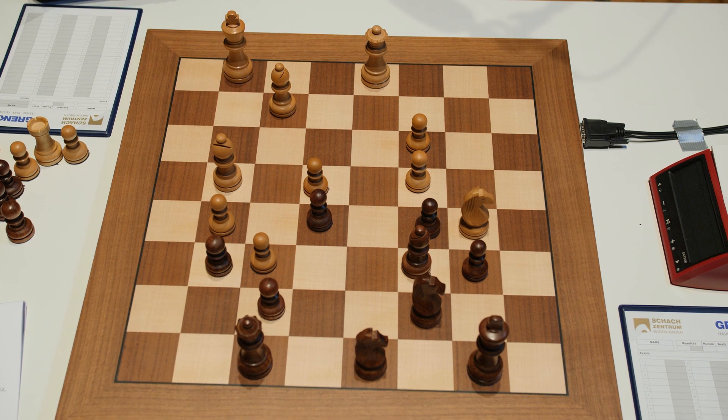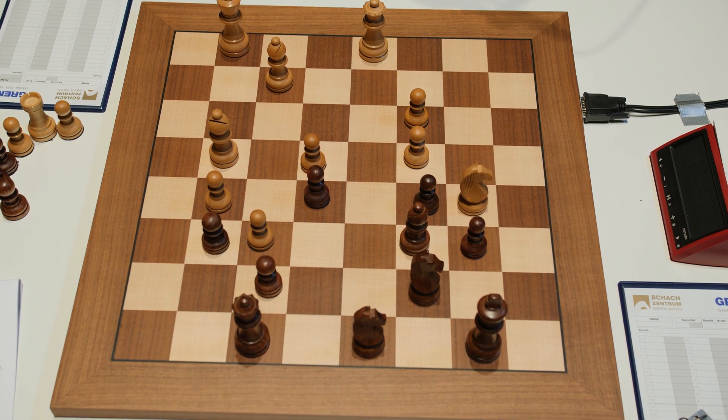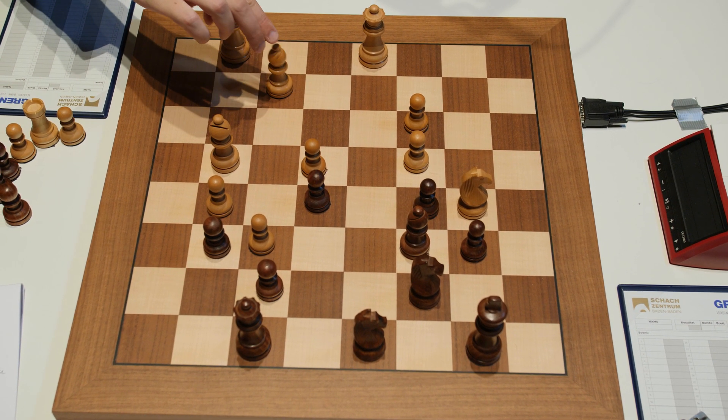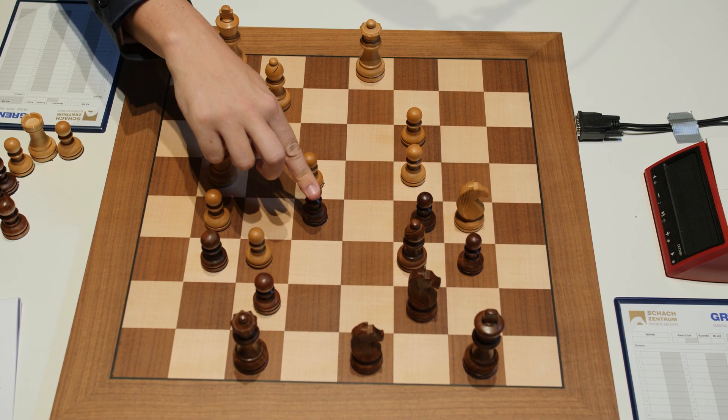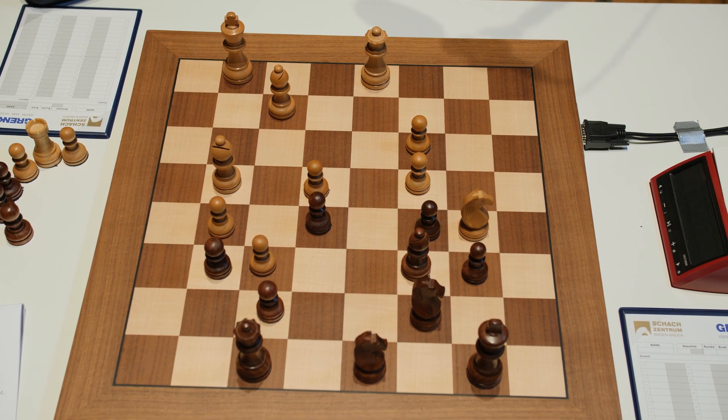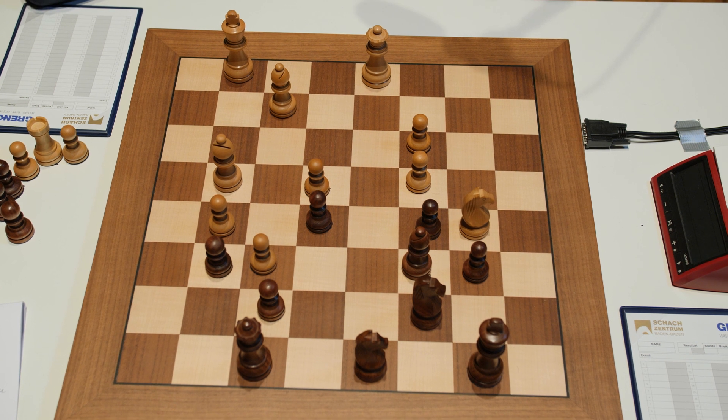He plays Bishop to f2, and the idea is he's spotted he can't break through by normal means. There's one weakness in the Black camp which he has to attack — that's the pawn on e5. With King g1 he wants to go Bishop f2 and then Bishop g3 and take this pawn, and he's willing to sacrifice one of his pawns to achieve that goal. It turns out this plan is very, very effective.